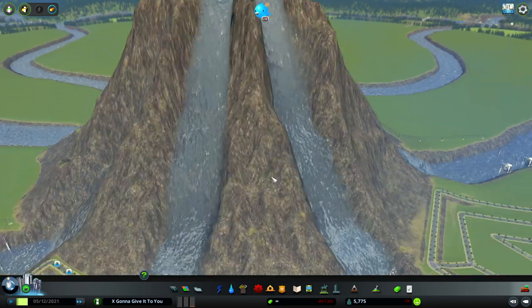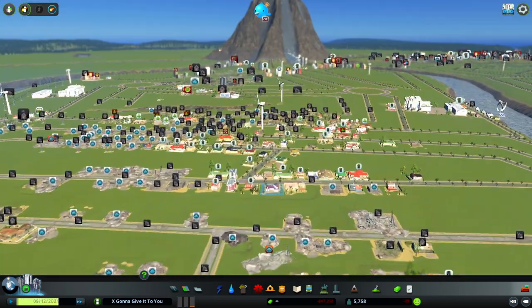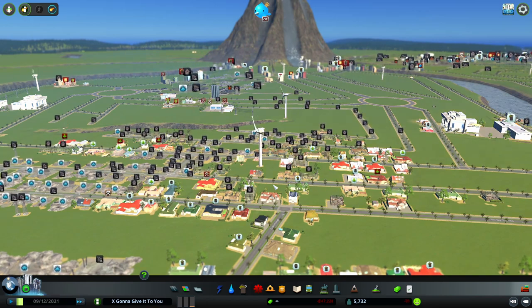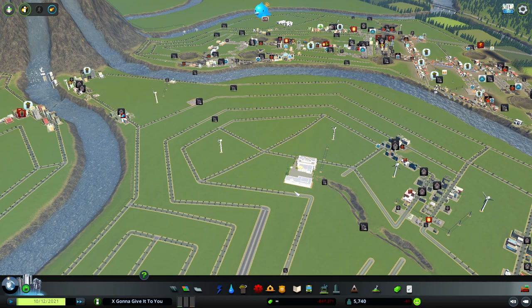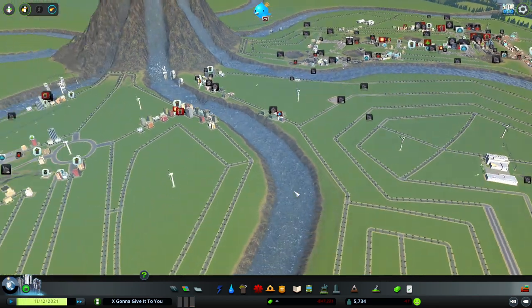Maybe I can take out their volcano and flood the place — I don't even know what to do, because tsunamis won't work on the water volcano. I've been trying that — okay, that did like nothing to it. Apparently whoever made this water volcano made it pretty indestructible. So I might have to make that the end of this video, because no matter what I do, no matter what I try, the people just won't lay down and die.